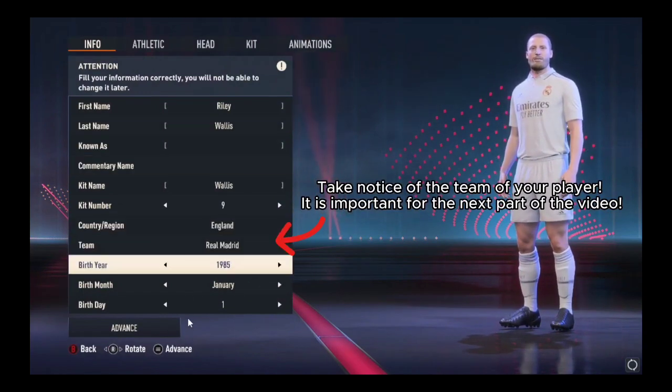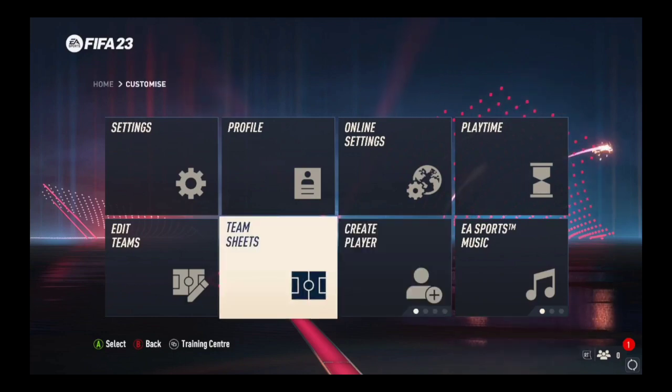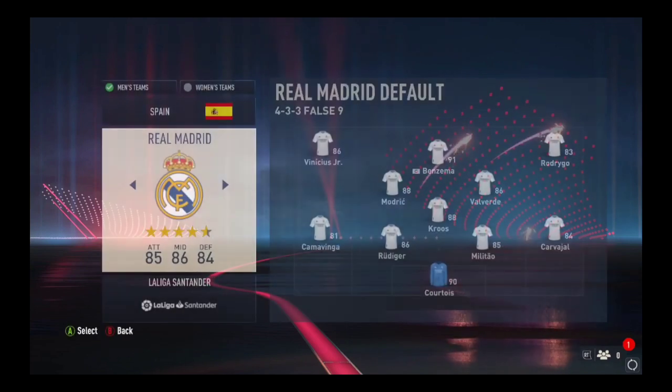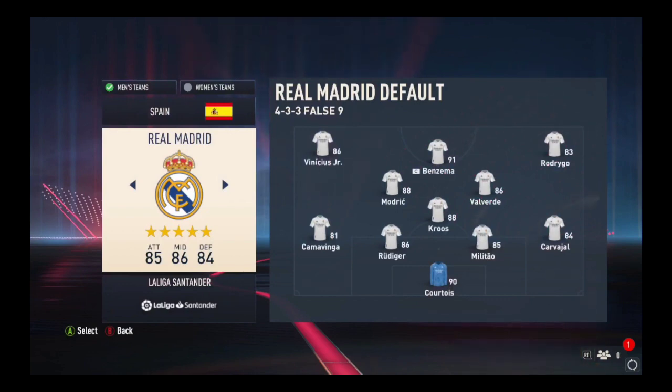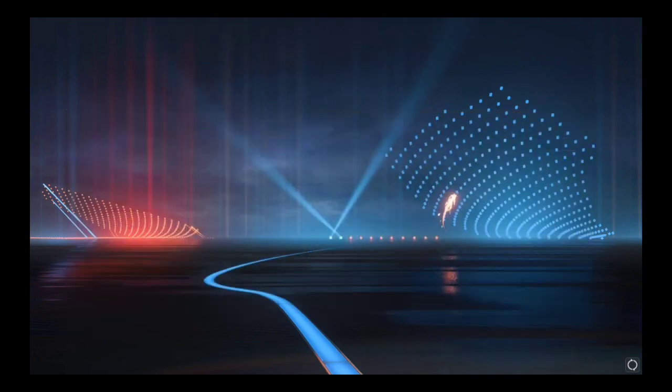Now just tap on the advanced option and then go to the team sheets. Since we are using Real Madrid as our team, just tap on it, and then tap on the Real Madrid default.